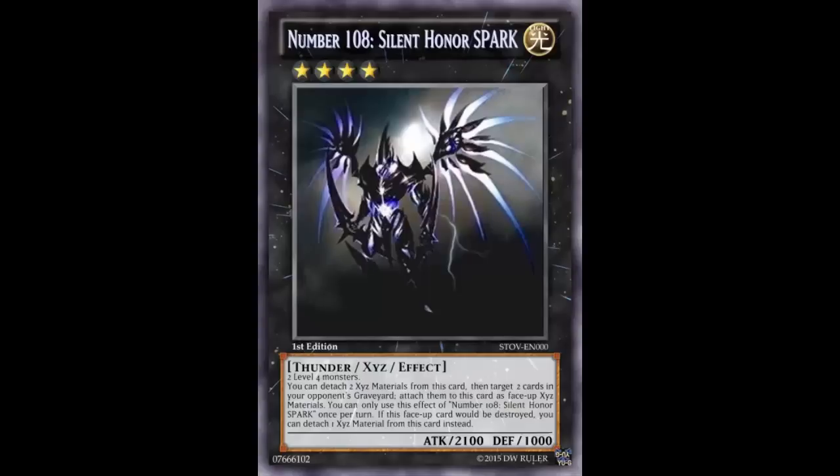Someone else said this trades Number 101's permanent lead for a temporary one, but in return this doesn't suck as much as a monster. Rhapsody is supposed to detach and equip to another monster, making them extra beefy. Just because Number 80 is not a standalone monster doesn't mean it's bad. Even then it's only 2100 attack that guards against destruction twice, which makes it vulnerable. But I still want to run Number 80 over this because you permanently remove the cards in question.